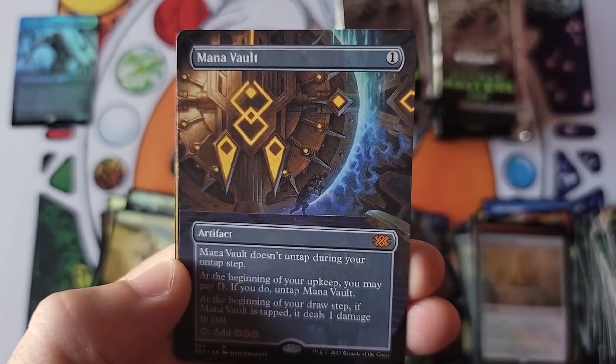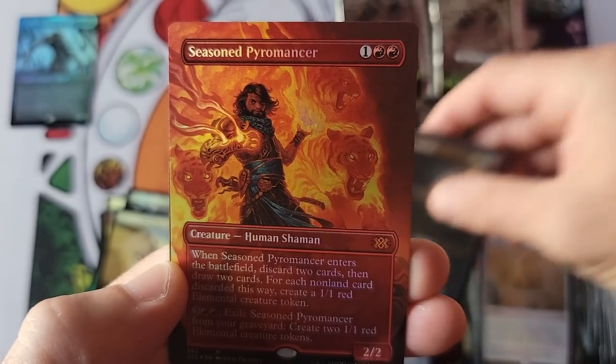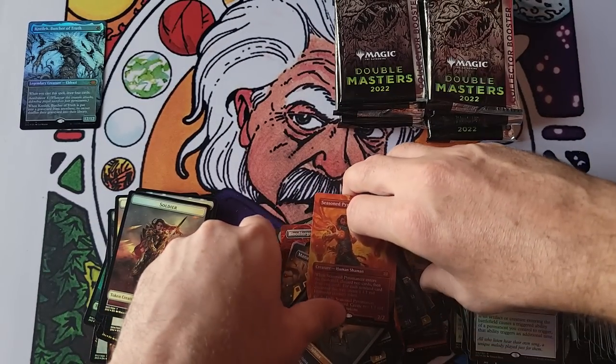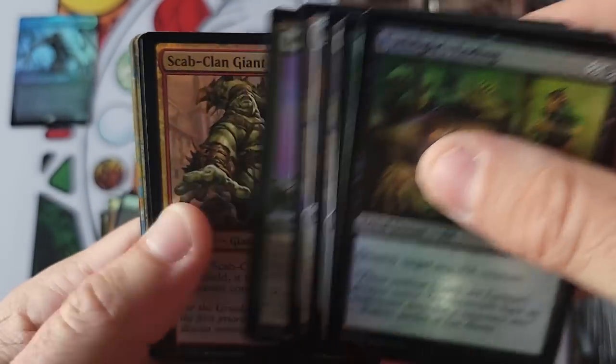Panharmonicon — golly, what a pack. Okay. Kozilek textured, then next pack — Panharmonicon, Mana Vault, Rudy the Sphinx, and Seasoned Pyromancer as a foil mythic hit. Wow. That was a nice pack — no textured or crazy Eldrazi, but that was a good pack. We have a really good range of hits in this video, everybody — excellent.